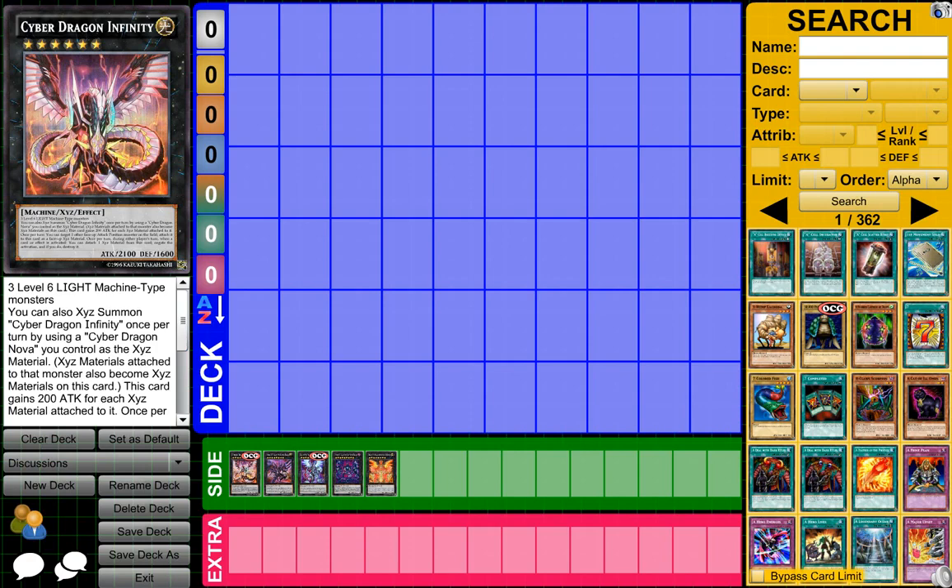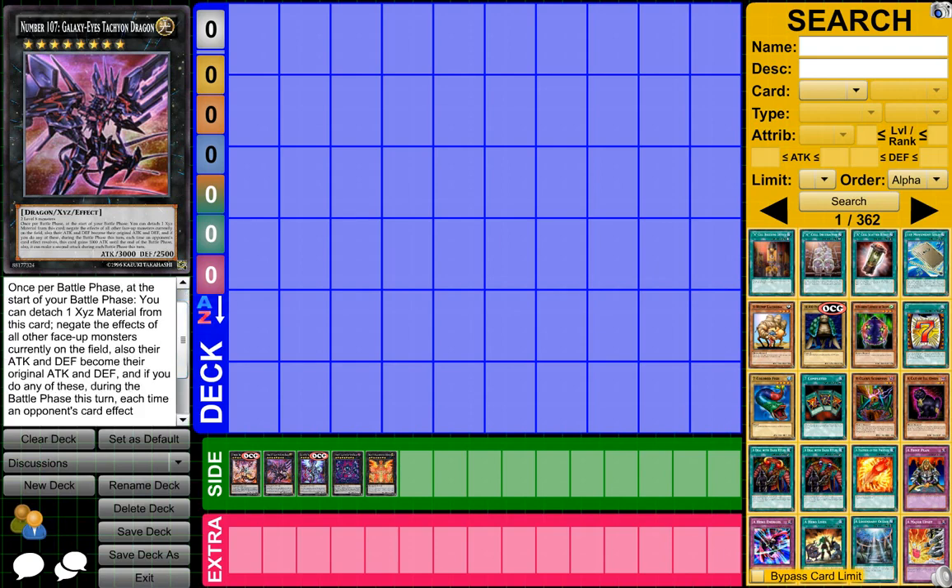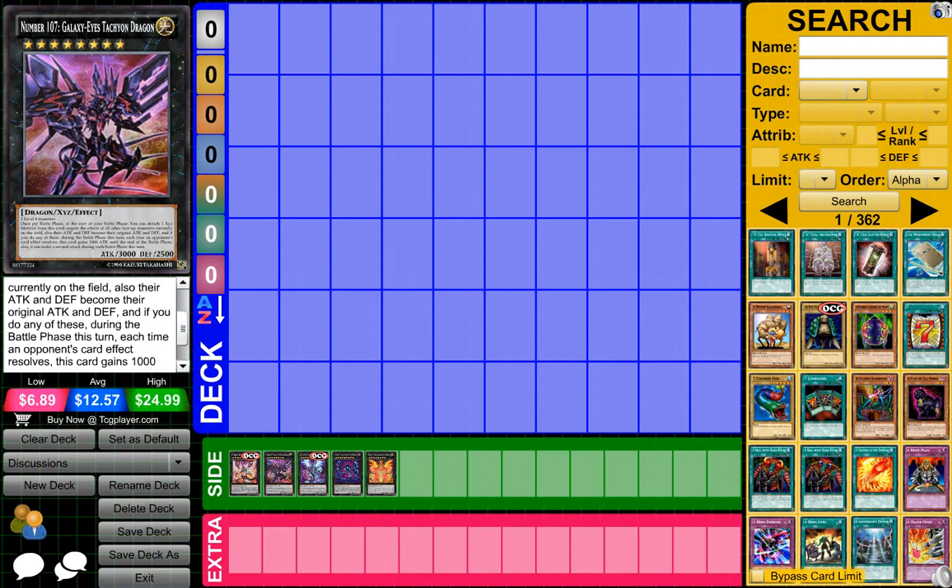Then we have Number 107. I love this card a lot. Once per battle phase, you can detach one XYZ material and negate all the effects of other face-up monsters on the field. Also, their attack and defense become their original values. If you do this during the battle phase, this card gains 1000 attack points until the end of the battle phase, and it can make a second attack, which is pretty cool.